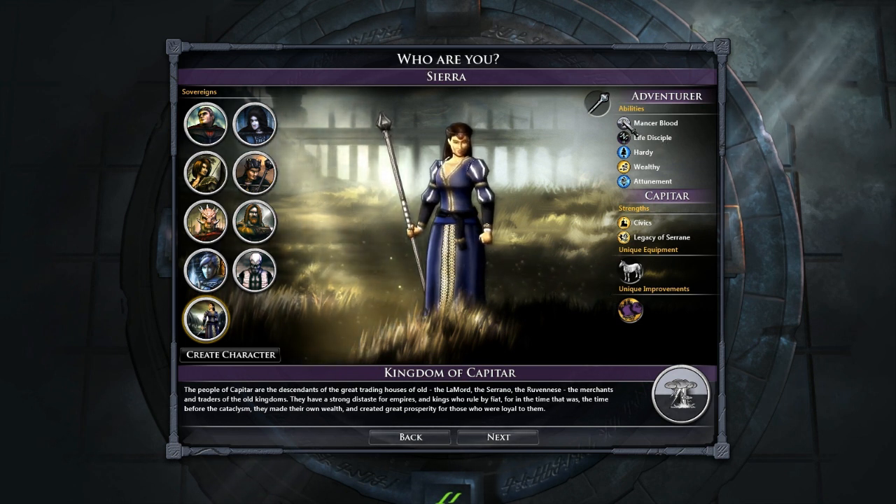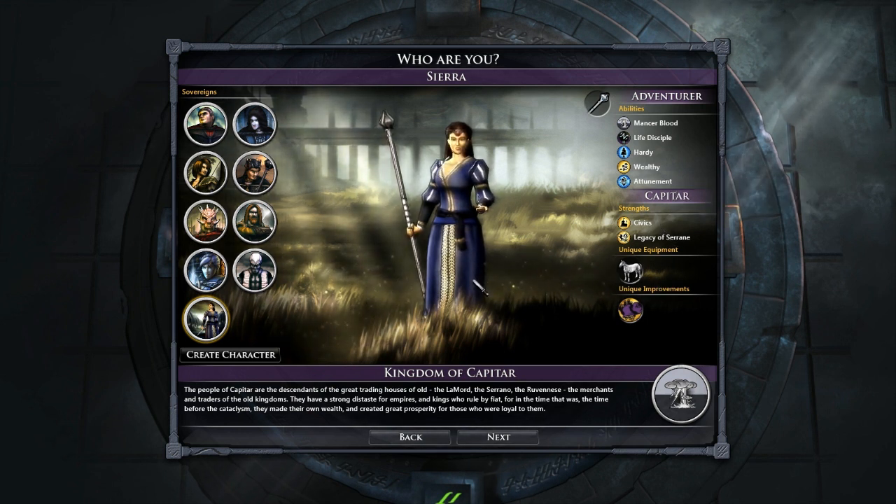You can go in and set all the unique abilities. You can create to your heart's content — how they look, what they're wearing, what abilities they have, magic schools, what race they are, which gives them inherent attributes. So because I'm Capitar, you get these unique faction items, including the Paradin items. I've heard they're cool because they get an ability that lets them throw down outposts.